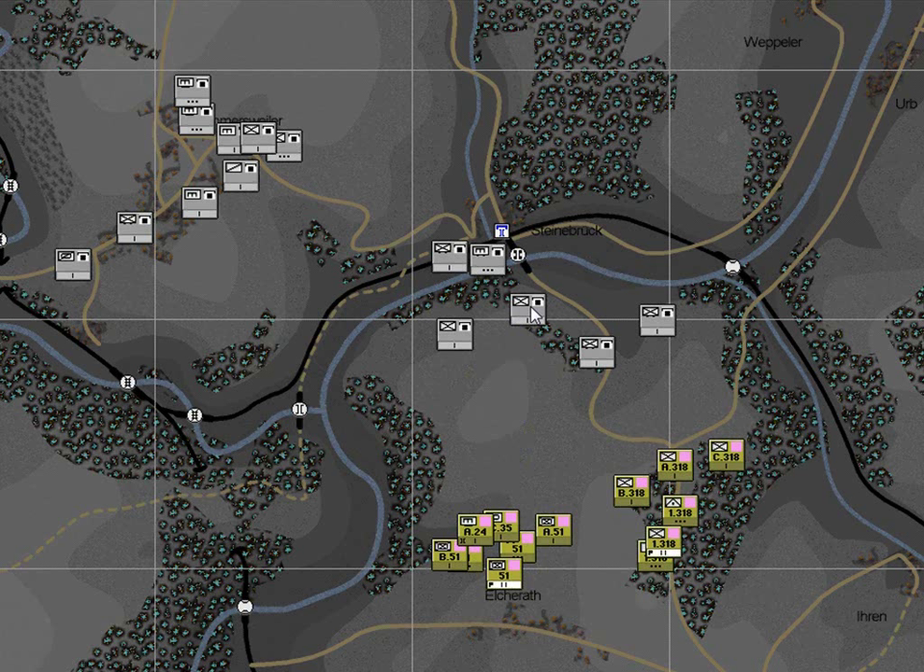So how do you know what time to set for the start? You can coordinate the times with the attacking battalions — the 51st and the 1st 318th — but we'll leave that for another time. For now, I recommend that you start the game running without issuing the defend orders to B Company and B Battery. We'll look at doing so after the AI has worked out its plan and timings. Don't worry, we'll cover this in the next tutorial movie.